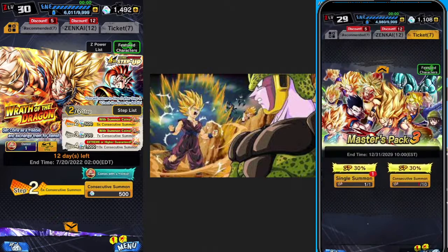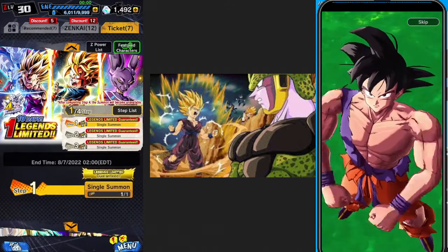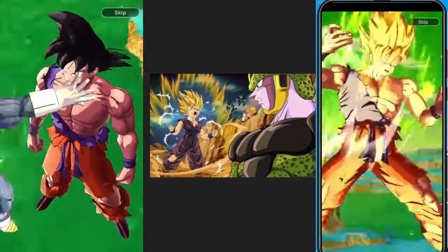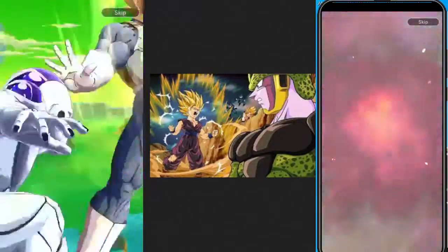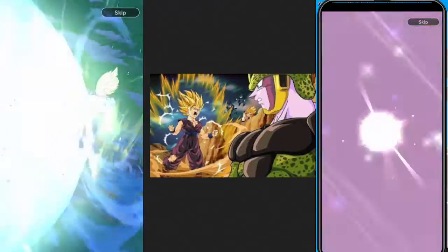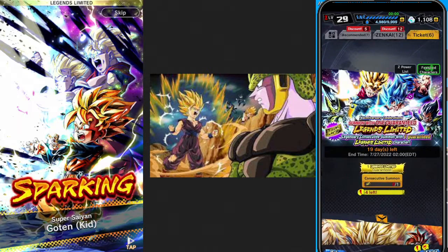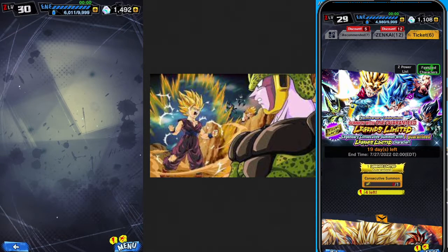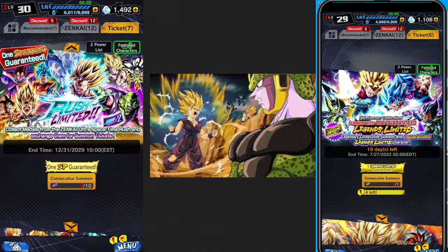Masters pack for my free to play. For my paid account I believe I've got a Legends Limited summon available. Here comes Vegeta — the reason I put Gohan as the background is because I'm looking for the Gohan card. He takes out Cell. Stream Trunks. Dealing Legends Limited, and we got one of them — the sparking. Got Goten!